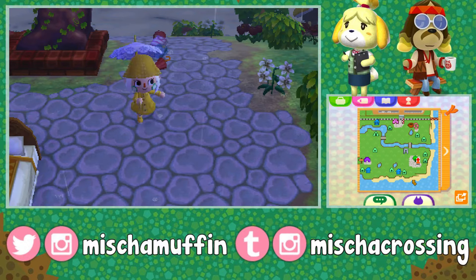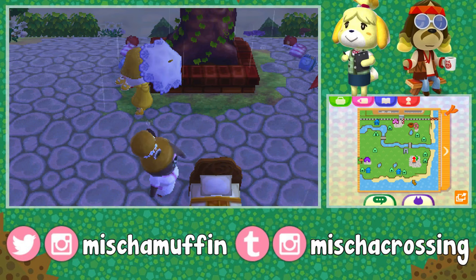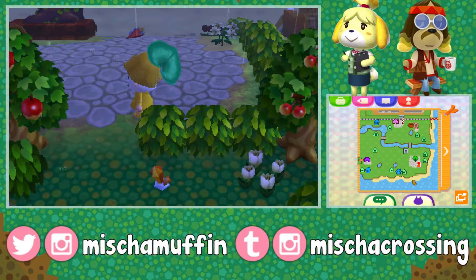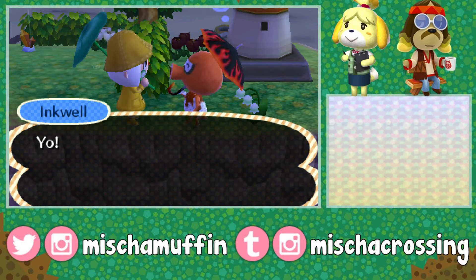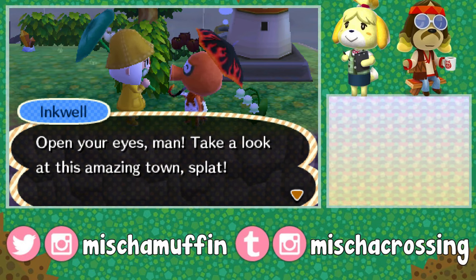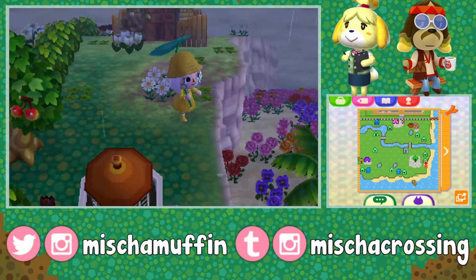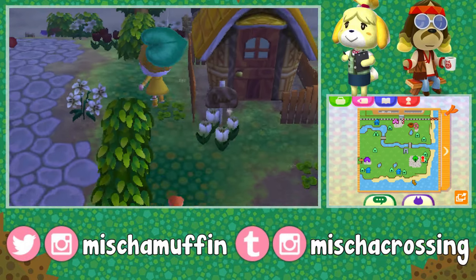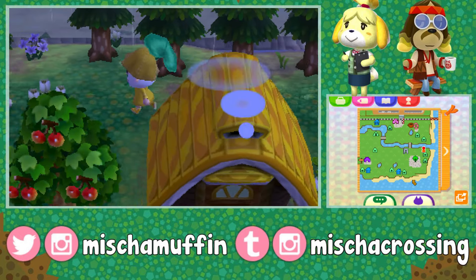Look at my cute little rain outfits. There's the maple umbrella — oh, I want the leaf umbrella for sure. Oh look, it's Inkwell! I haven't seen him in a town yet. His phrase is 'flat.' Precious. There's the lighthouse, and look at all those flowers down there on the beach. I love beaches that are flower dumps — reminds me of home. Like Animal Crossing home, not my actual home.